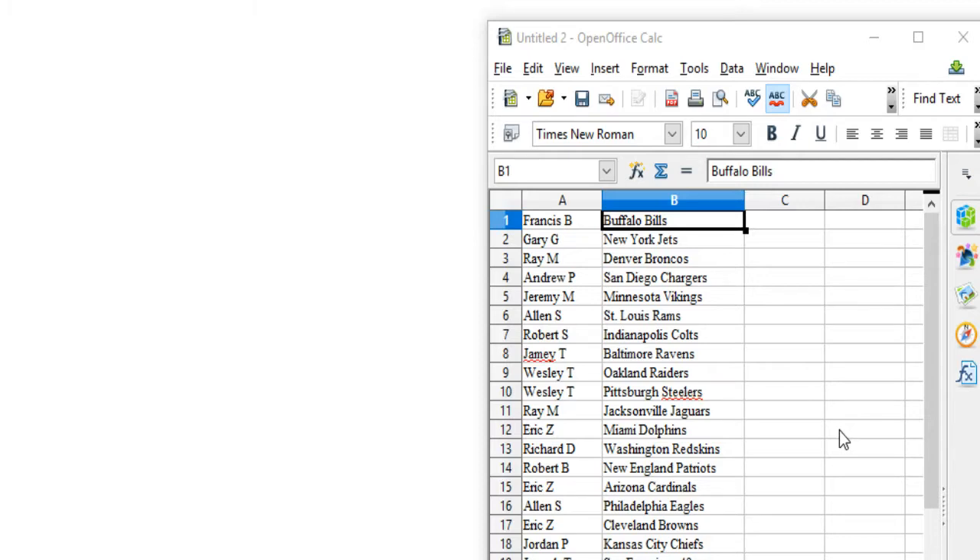Eric Z. — Cards, Alan S. — Eagles, Eric Z. — Browns, Jordan P. — Chiefs, Joseph T. — 49ers, Jordan P. — Saints, Panthers, and Bucs, Jeremy R. — Lions, Justin B. — Giants, Joshua W. — Falcons, Eric Z. — Cowboys, Ray M. — Bears and Titans, Jordan P. — Seahawks and Bengals, and Andrew P. — Packers and Titans. I'm going to go ahead and print a copy of that out for myself.